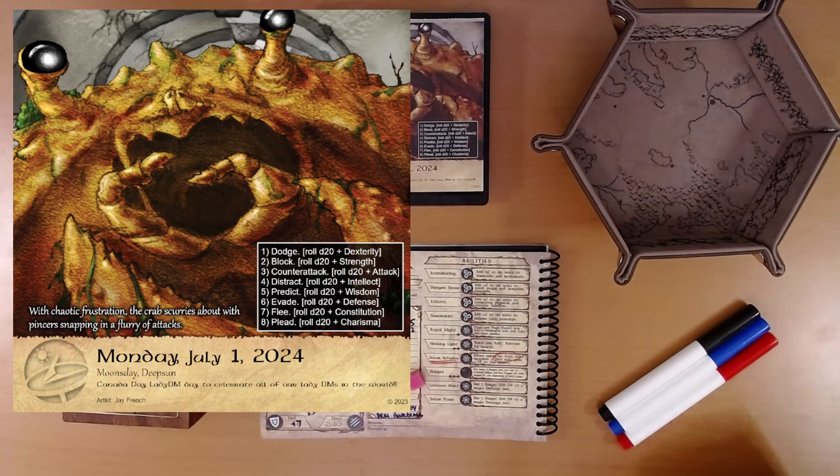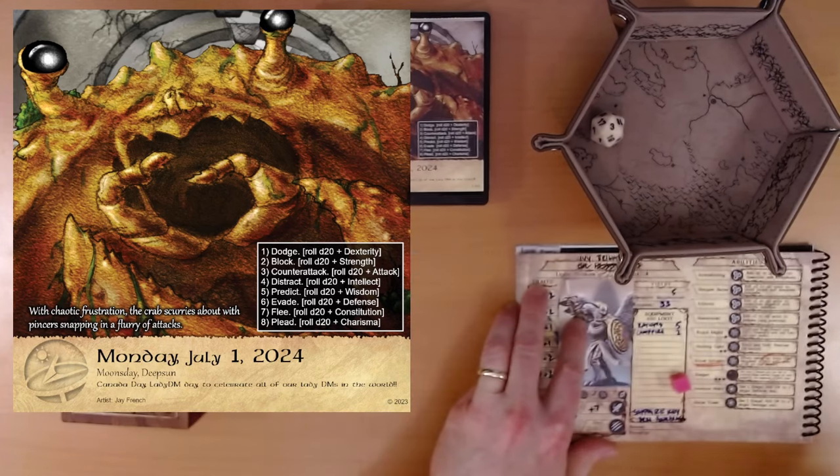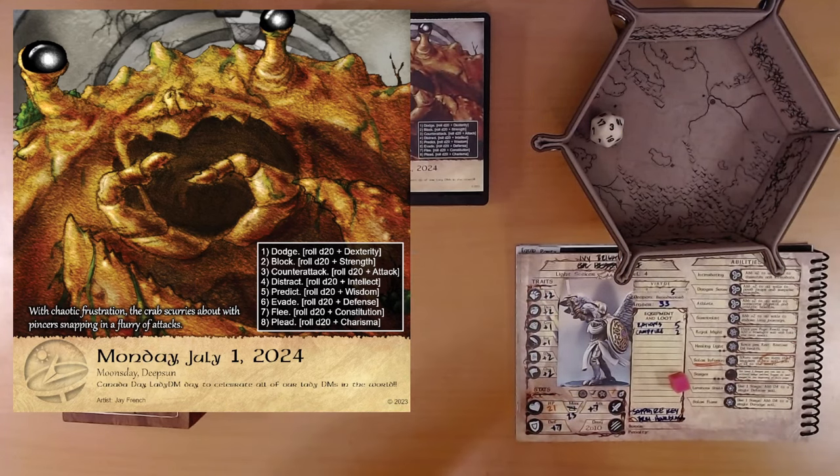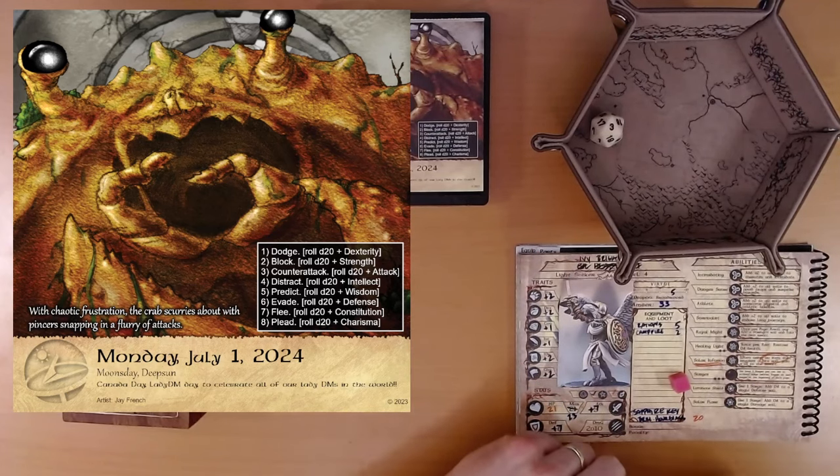Step one: dodge. D20 plus dexterity. Three plus two is five. We would need 11 more points to get a better result — this is going to be the worst result. You try to dodge the fast-moving pincers, but you are too slow for the crab's speedy movement. Reduce your health by one. So we're down to 20. We've got plenty of health here. Famous last words, right?